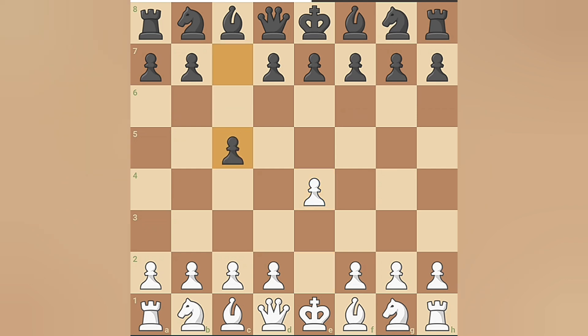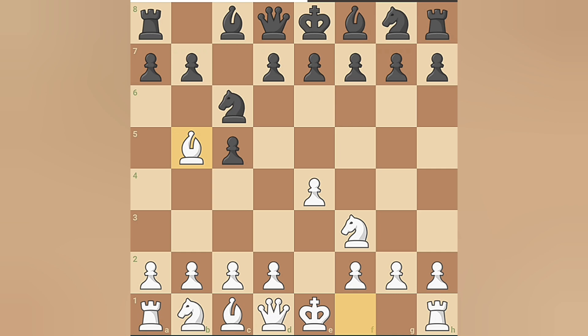Hikaru follows up with knight to f3 and Magnus develops his knight to c6. Next, Hikaru plays bishop to b5 and Magnus counters with g6, preparing to fianchetto his bishop.